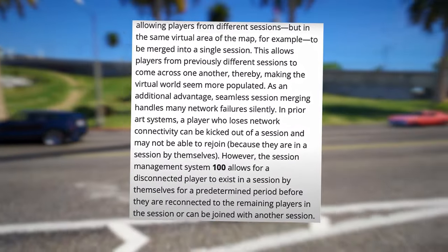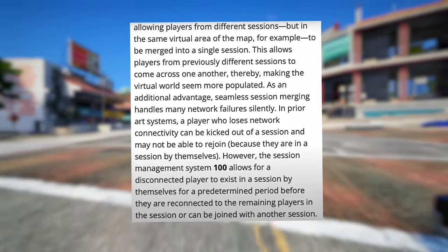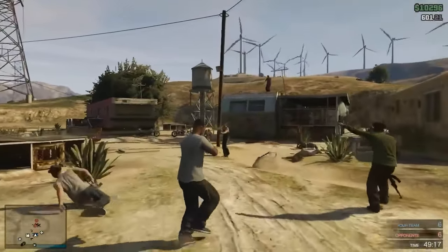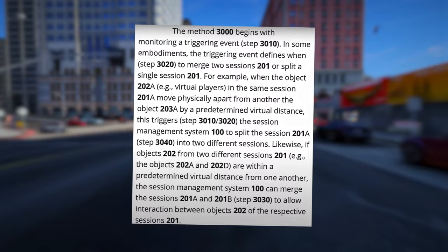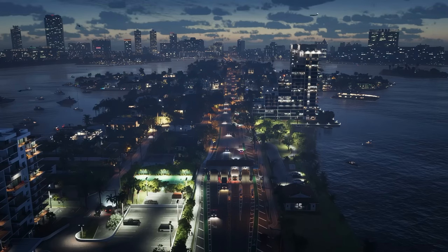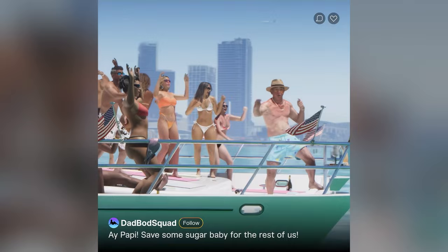As an additional advantage, seamless session merging handles many network failures silently. In prior systems, a player who loses network connectivity can be kicked out of a session and may not be able to rejoin. However, the session management system allows a disconnected player to exist in a session by themselves for a predetermined period before being reconnected to the remaining players or joined with another session. The triggering event defines when to merge two sessions or split a single session — for example, when virtual players in the same session move physically apart by a predetermined virtual distance, this triggers the system to split the session into two different sessions.